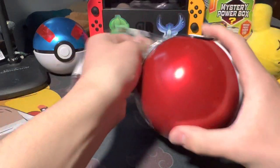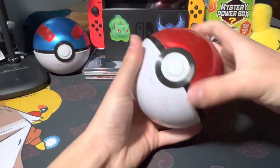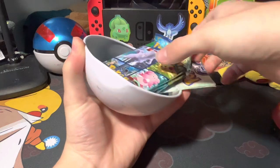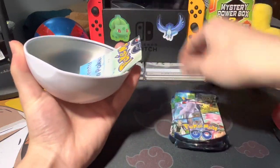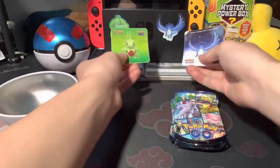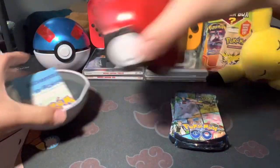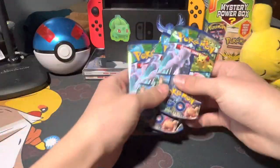There we go — you already know what's inside. Boom: three poke-packs, and then let's go! I got both of these promo cards. This one is in my other tin already. Let me put these back — there's the code card. There we go.